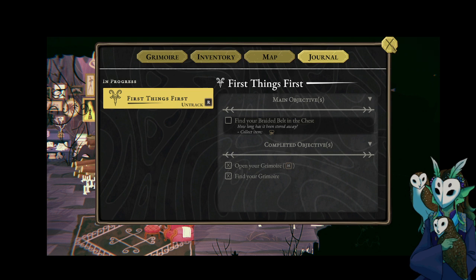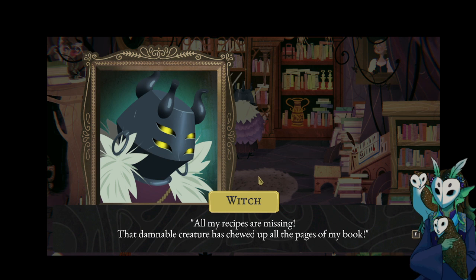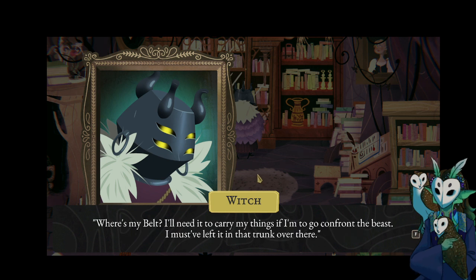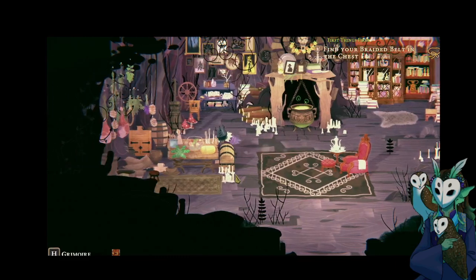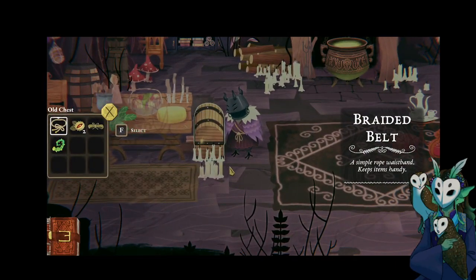Journal: find braided belt in the chest. I guess we're getting that before we've gotten the dialogue. "All my recipes are missing — the damnable creature has chewed up all the pages of my book. Where's my belt? I need to carry things if I'm to go confront the beast." Must have been a hell of a nap. There we go — keeps things handy. Looks like we've got Impy Nut, Reedy, Twine.